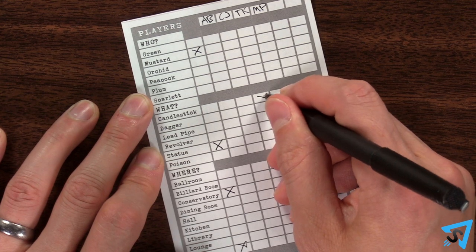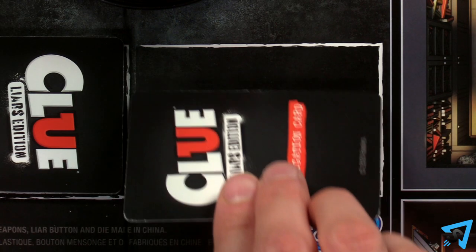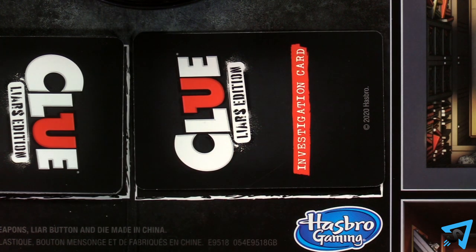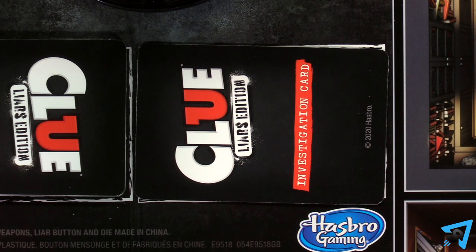If no other player can show you a card, the process stops. Mark down any notes on your paper. Next, you play your investigation card. If you have a truth card, read the action aloud, then discard the card face down to the discard pile without another player seeing it. If you have a lie card, pick one of the three actions on the card, read that action aloud, then discard the card face down.